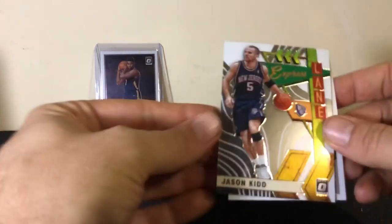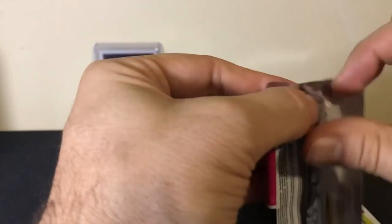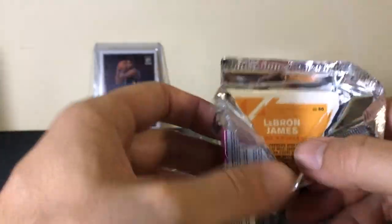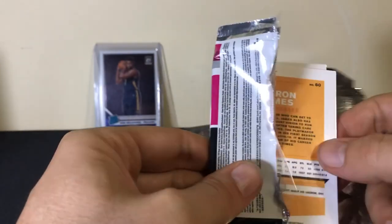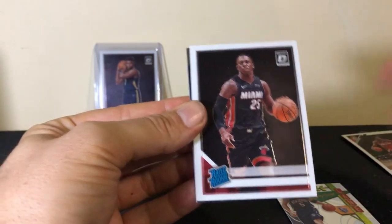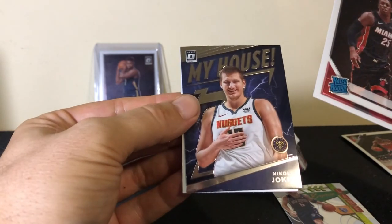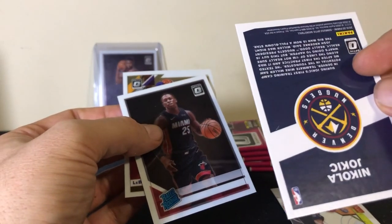We still got the rest of the packs to go. Jason Kidd insert and Chris Middleton — so this is one of the inserts, not a prism. We're going to get a base LeBron out of this as well. Thomas Bryant, Kendrick Nunn — solid. The Joker and LeBron mid-dunk. Let's put the Joker over here — not a prism. Let's put Kendrick Nunn up in here.